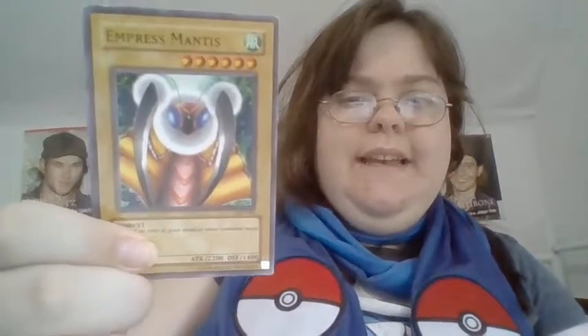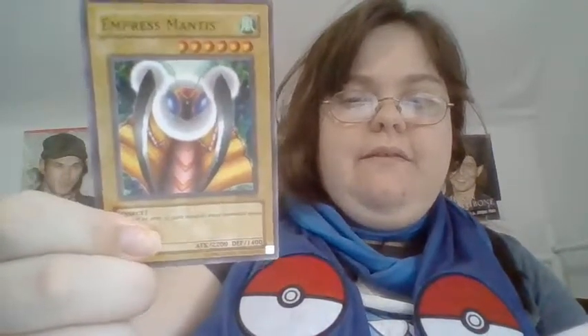The first card we have is Ice Princess Seraphort. Empress Mantis — I remember this card when I was a kid and how cool looking it was. It's quite good with 2,200 attack and it is six stars. It only needs one sacrifice. Too bad it needs a sacrifice at all or it would have been even more awesome.